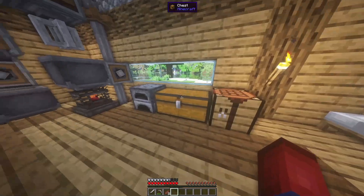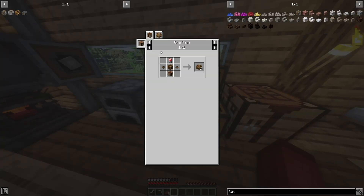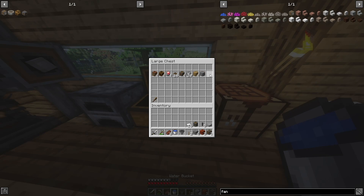Next we need to craft mechanical crafters, which use electron tubes, cog wheels, brass casings, and crafting tables. We actually need 12 of them, on top of the ones used in the last video. If you haven't watched episode three, go check it out first — you'll need a speed controller, mechanical crafters, mixers, and similar items already built.